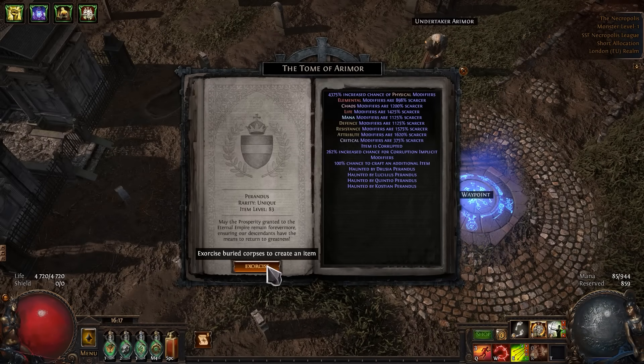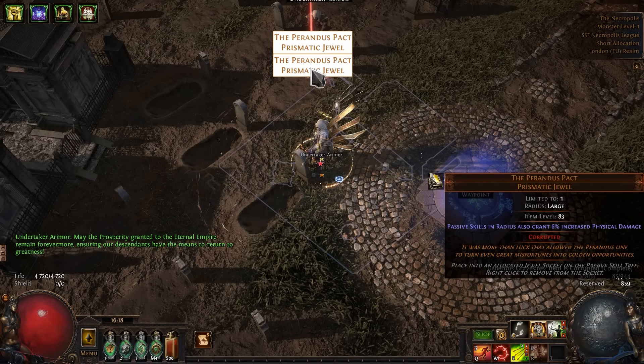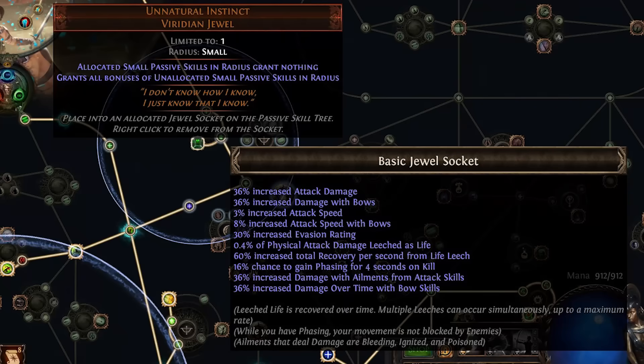I'll start with the Pirandis Pact — a very good jewel. Another good jewel. So much value!